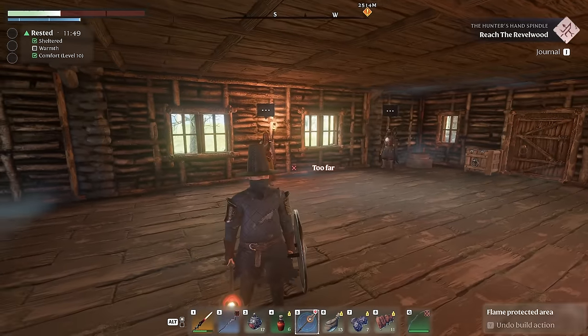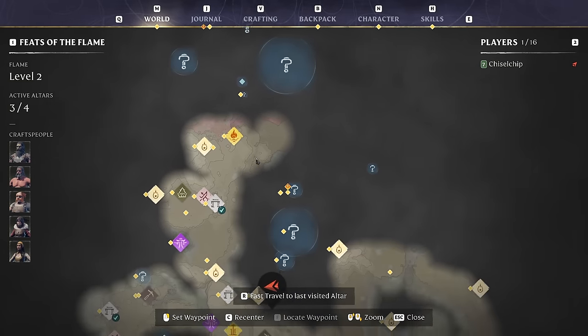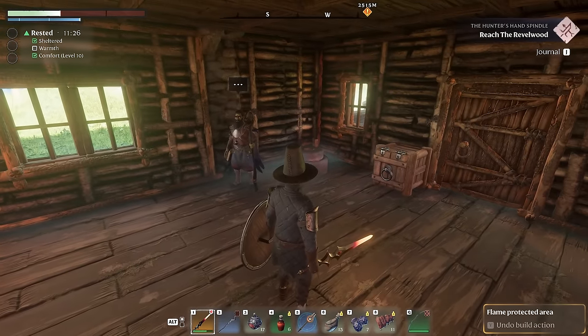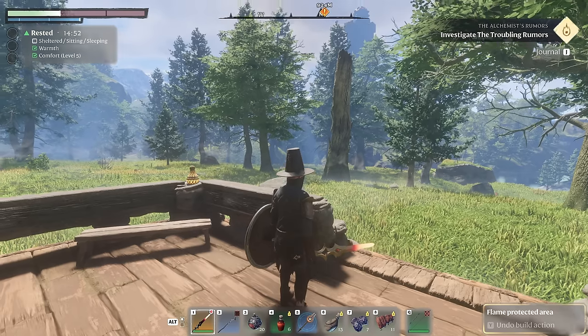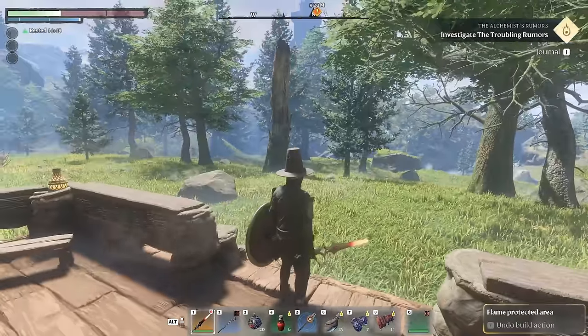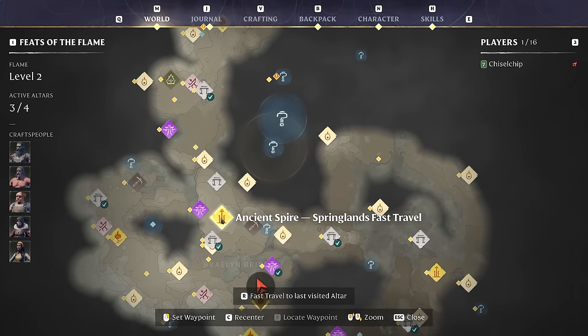Now I have to debate what we do next. We obviously have to get over and do some of the farmer stuff, all the way up here on the map. In order to do that we have to go into this area — the Queen's Tomb, the Alchemist Rumors, Alchemist Mortar in Lone Thistle. We still have some time left in this episode, so I think I am going to go ahead and do the Alchemist Rumors quest to get the Scavenger Matron head to upgrade the flame altar for next time.